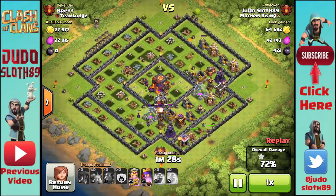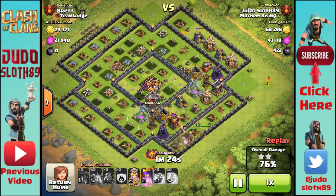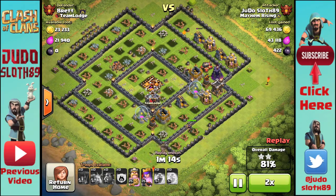If you're going for the two-star, you'll be putting your heroes in from the side that you attacked from. From my experience, if you haven't got a perfectly clear path to the town hall, put your king in first to get through the initial layer of wall, because the Queen's range can cause it to go off track.